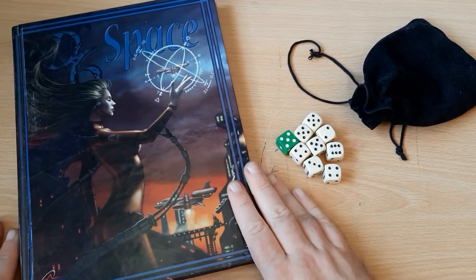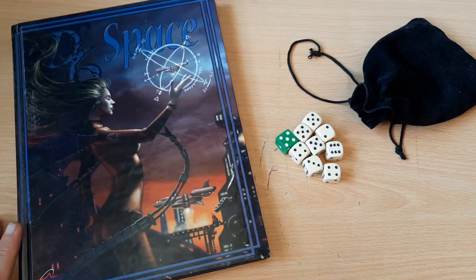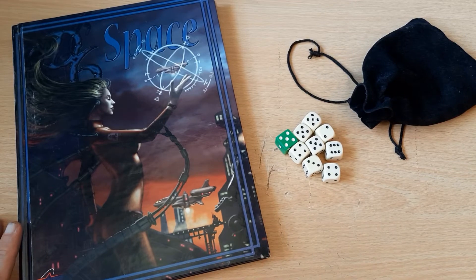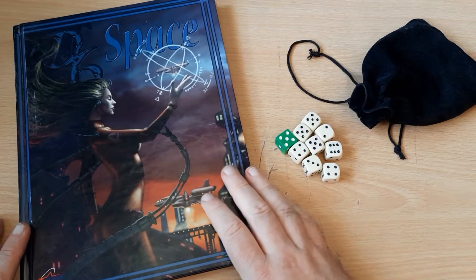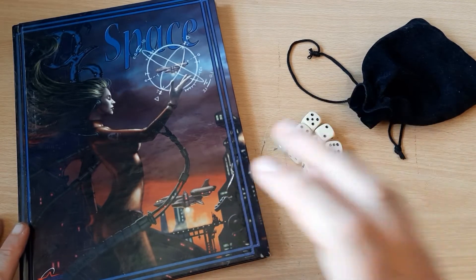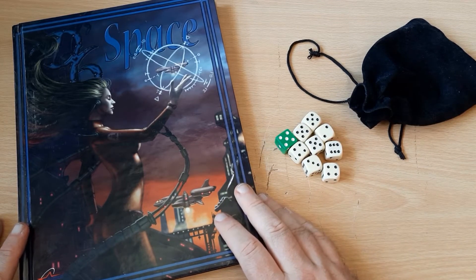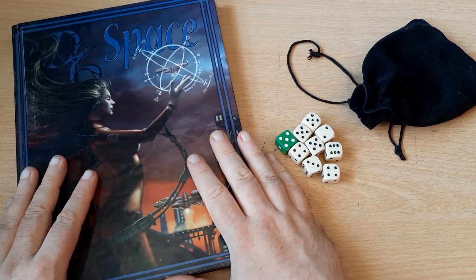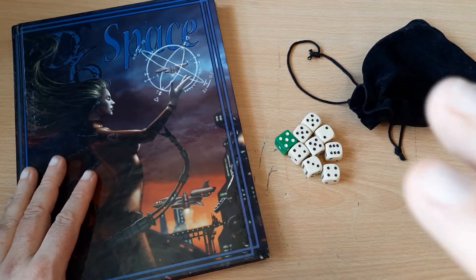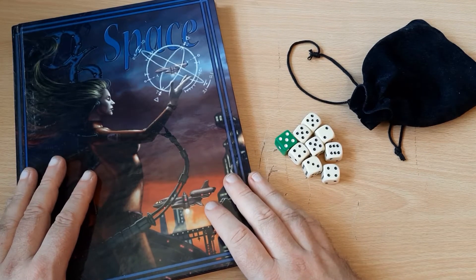Welcome back to the desktop for another rules breakdown. This time I'm going to be doing D6 Space, the updated rule system for the D6 system from West End Games which came out in 2004. It's very similar to the Star Wars system we did a few weeks ago, but there are some interesting updates. D6 Space is now open source — before West End Games went out of business, it open-sourced all its D6 rulebooks, which you can download legally and use to this day.